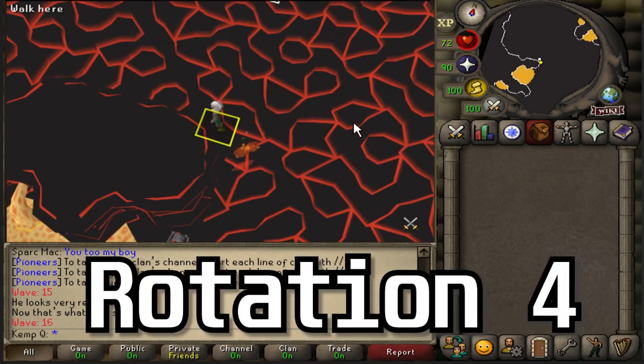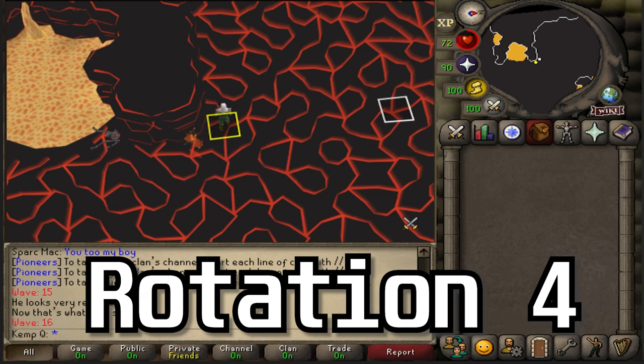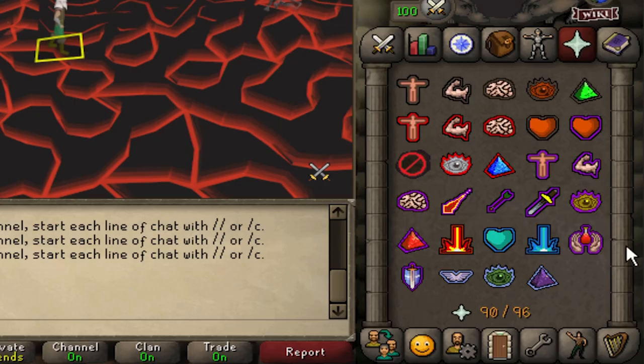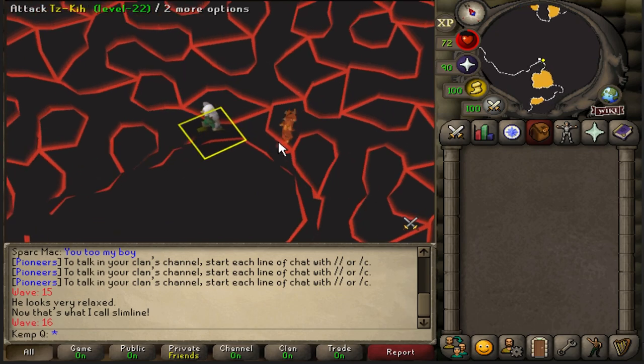I think I'm on rotation 4 of the fight caves, so I'm going to use that knowledge to plan out my route for the next wave. Wave 17 and I've already lost 6 prayer points, which is pretty bad. But I'm going to keep going and see how far I can get.